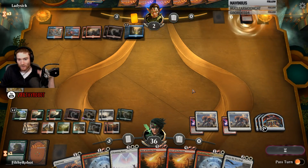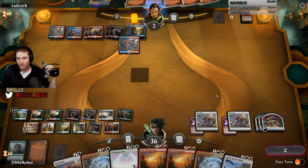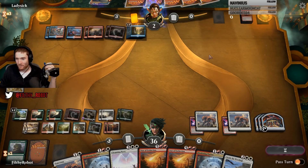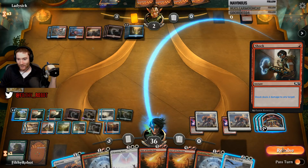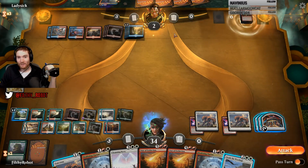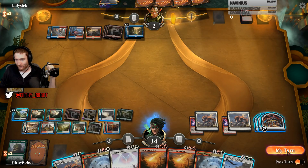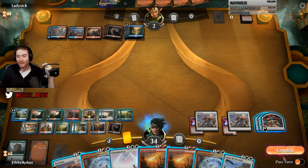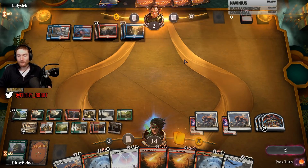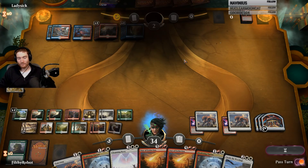We're going to mill him — it's fine. He's out of threats, chat. We've done it — we've milled the Drake deck. Can he burn us to the ground? I don't think so. I think he's going to take more damage than he has shocks in hand. Play land, pass. What? We just developed lethal. Got him. It was a relaxing game for us — we played a lot of lands.